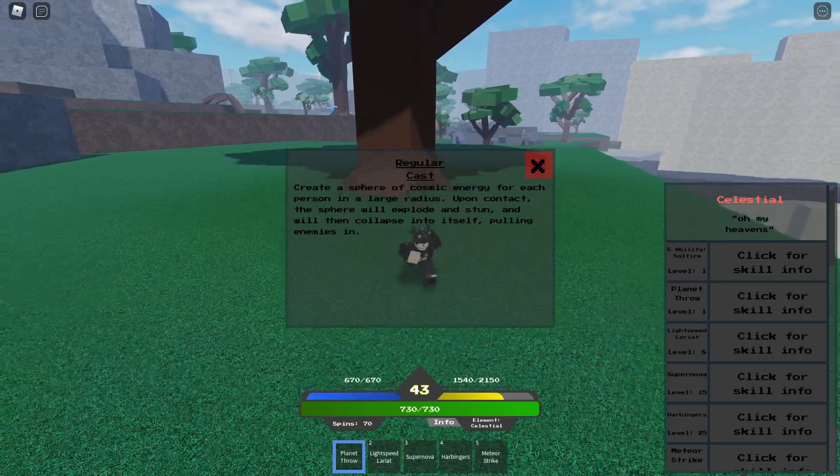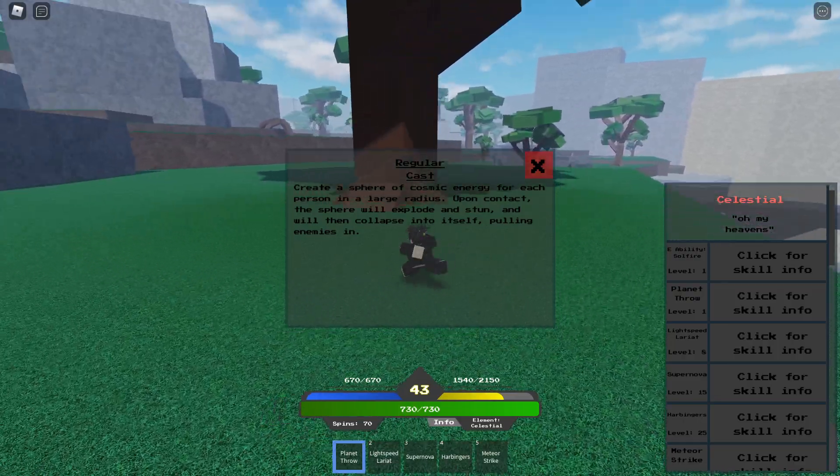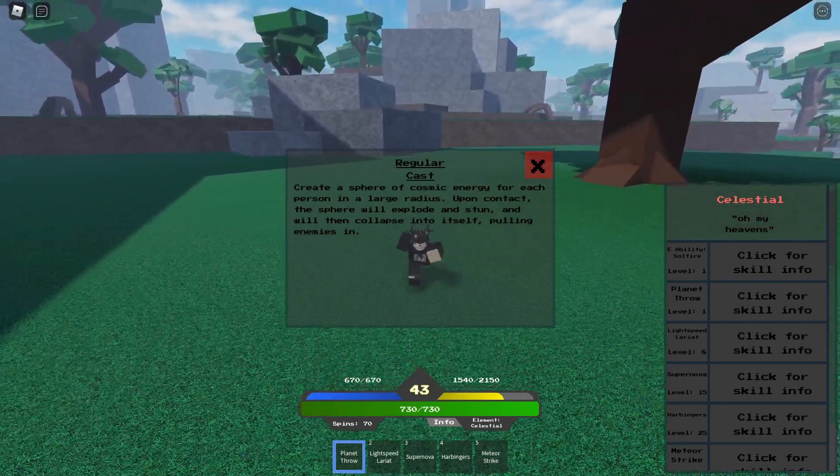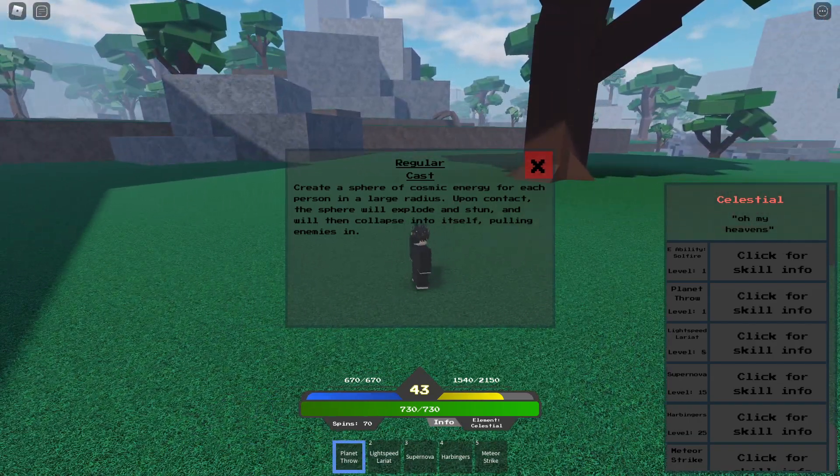Heartbringer: create a spear of cosmic energy. For each person in a large radius upon contact, the spear explodes and stuns, then collapses into itself pulling enemies in.